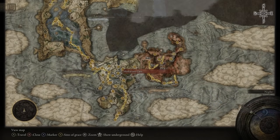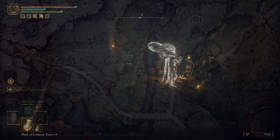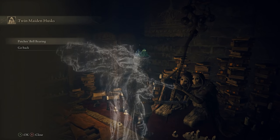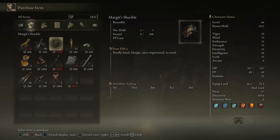You can buy the Margit Shackle item from Patches inside Murkwater Cave, located here. After fighting him and sparing his life, if you made a mistake and killed him, go to the two-faced merchant in Roundtable Hold. With the bell item given to her, she'll sell Patches' stock.